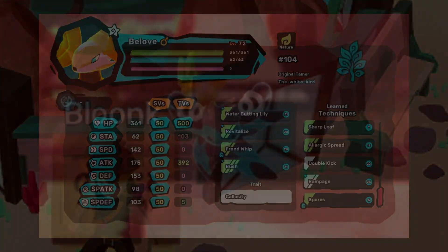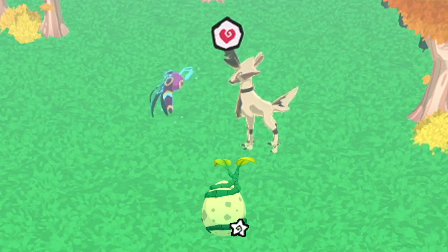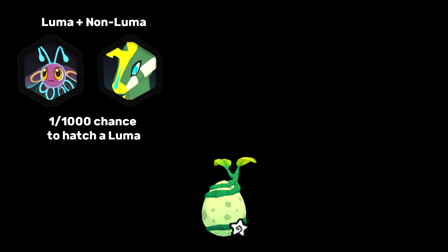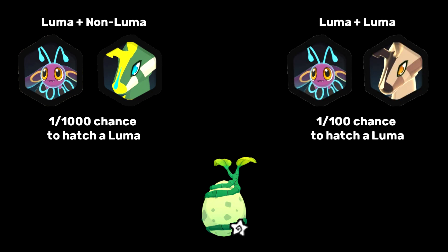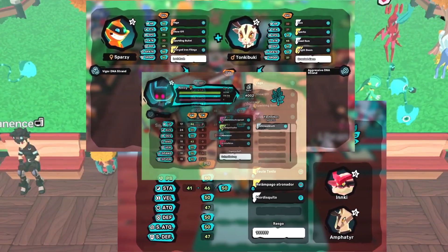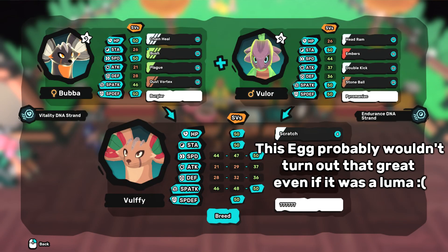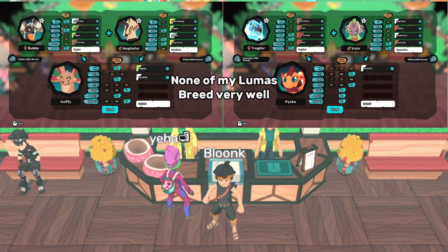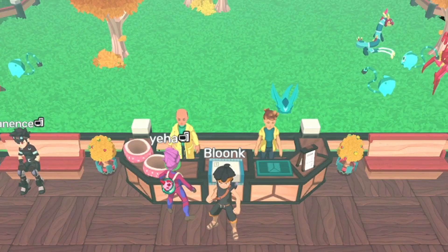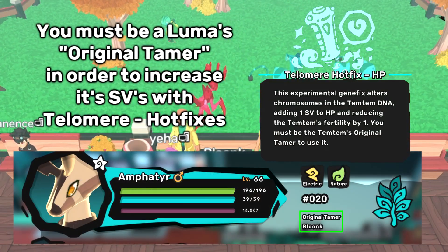Our next method is possibly the best method to obtain a perfect SV luma: luma eggs. Are you a fan of gacha games like Genshin Impact? Well, Temtem is somewhat of a gacha game itself, and the gacha are called luma eggs. Whenever a luma breeds with another Tem, the egg it produces has a higher chance to be a luma as well. A luma breeding with a non-luma has a 1 in 1,000 chance to produce an egg containing a luma, and a luma breeding with another luma has a 1 in 100 chance. You don't know if the baby Tem will be a luma until it hatches, but depending on the SVs of the parents and the DNA strands you use, the baby can have some really good stats. The only downside is you need two lumas with opposite gender, and hopefully their SVs line up nicely. If their SVs bred together won't result in at least 4 or 5 perfect SVs or lots of SVs above 40, they probably aren't worth breeding. But if you don't feel like hunting two lumas to make eggs, you can always buy luma eggs from other tamers. Luma eggs, once hatched, will have you as the original tamer, so if you hatch a luma, you'll have an easier time making it perfect.